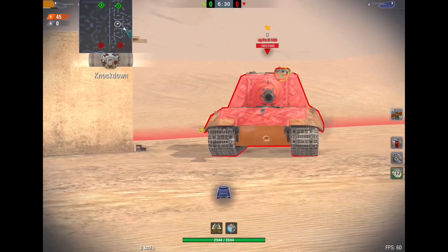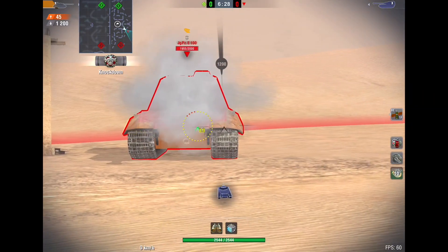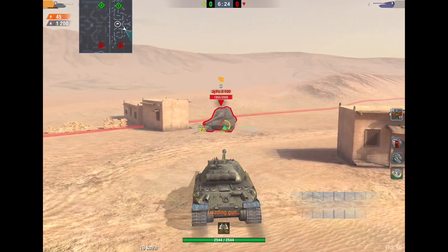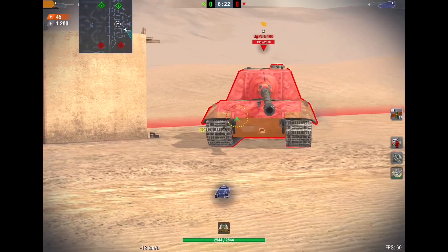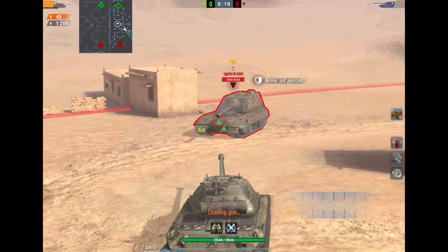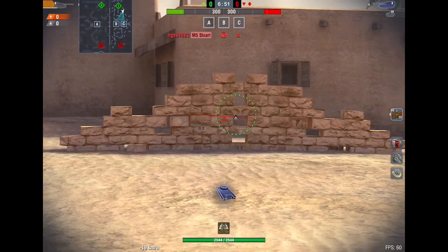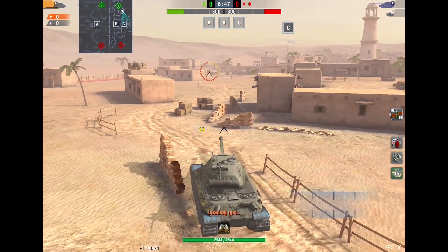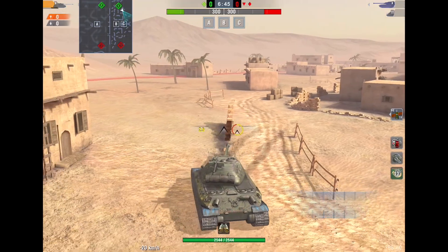More shrapnel travels toward the weaker armor, and therefore you can do more damage. This makes complete sense — anyone who has done some sort of physics in school would understand this as well. The weaker the armor, the more shrapnel travels there and the more damage you will do.